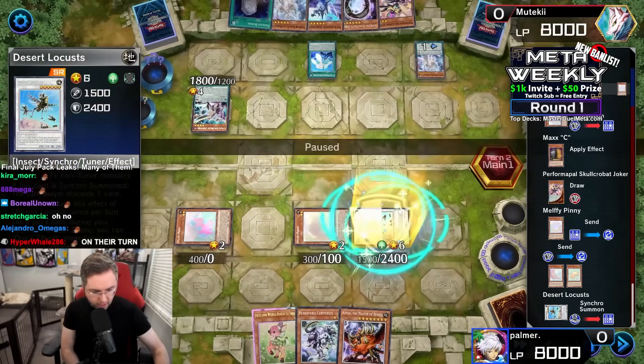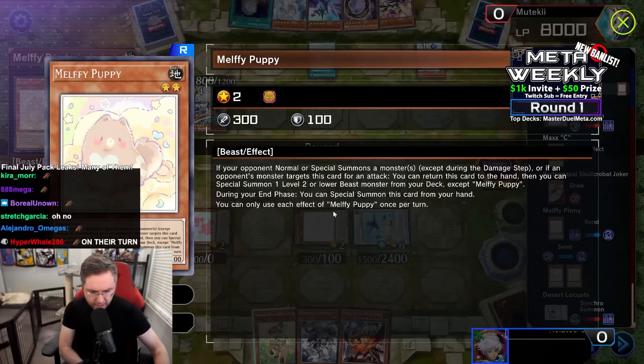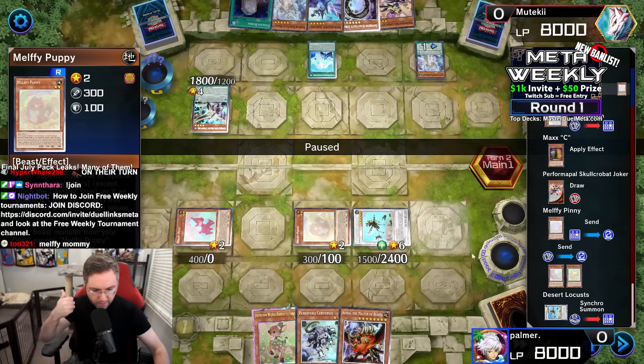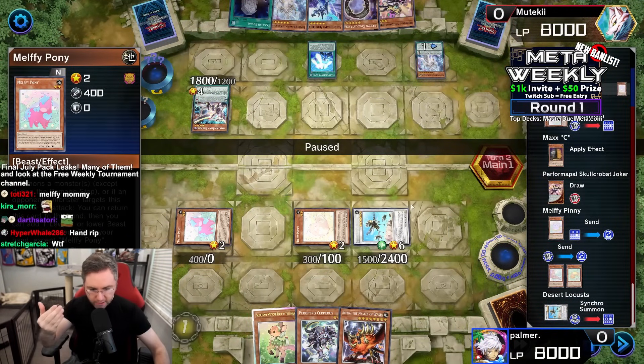We are synchro-ing into the Desert Locust. This is going to be even another synchro, Shokan. The Puppy states that you could special summon from your deck. Puppy has summoned one, and Wally summoned two. The Pony's going to search our deck.